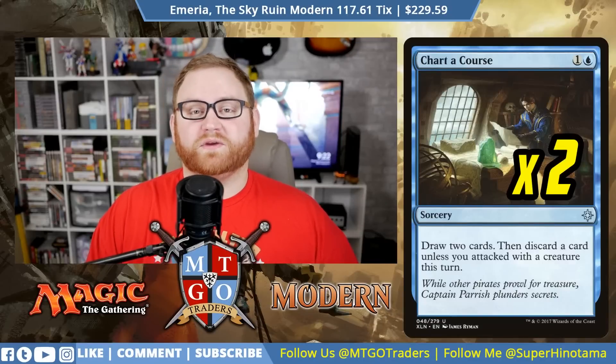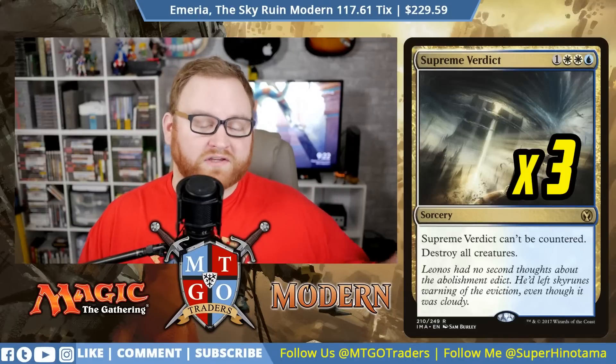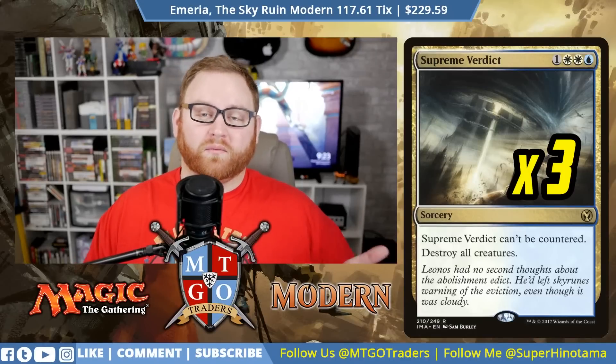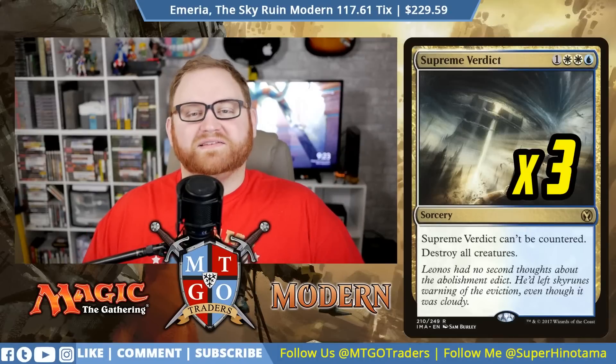We have three Supreme Verdict in the main board — a four-mana sorcery that can't be countered and destroys all creatures. This exists mainly for Chasm Skulker: when we want it to die, we wipe the board. Since Emeria is usually online by then, we get creatures back at the next upkeep. Chasm Skulker dying also makes a lot of squids, so we go wide and then bring everything back. It being uncounterable is fantastic for us — I love a good board wipe.